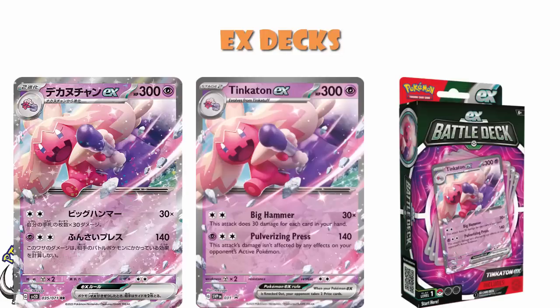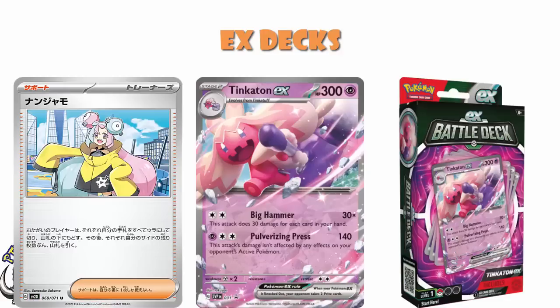And I know it's got an interesting attack for two colorless energy — does 30 damage for each card in your hand. But it's a stage 2 and then you've got to get a giant hand of cards. And then we know that in Paldea Revolved we're getting stuff like Iono, which is going to be played a huge amount. It's going to be like a four-of in a lot of decks.